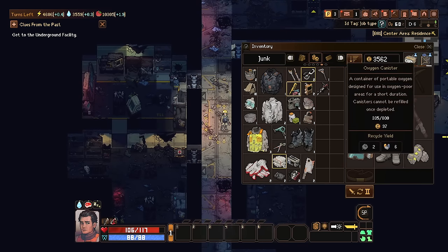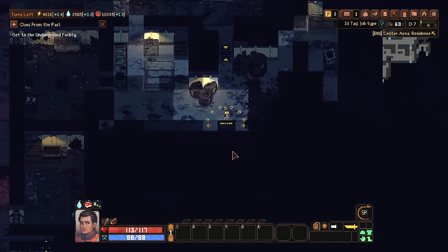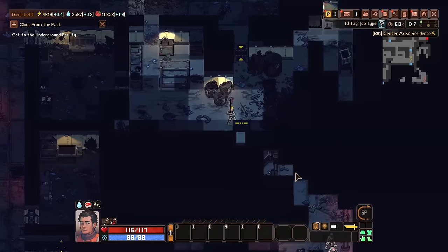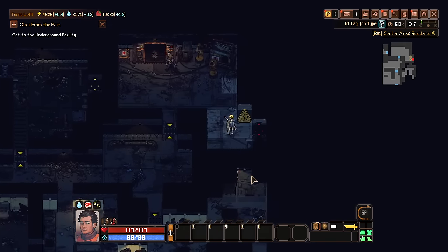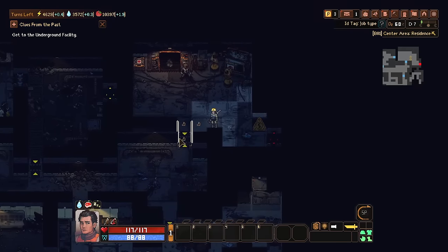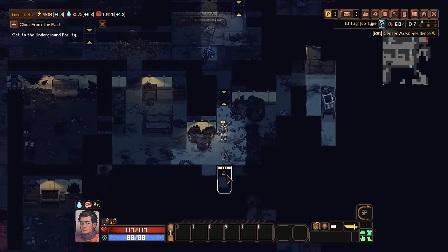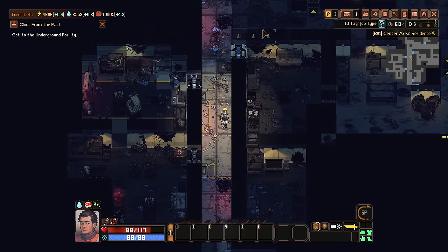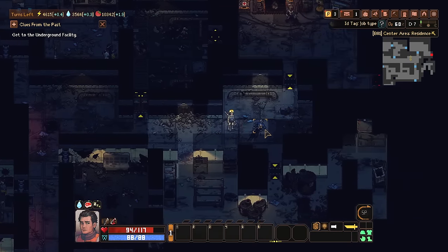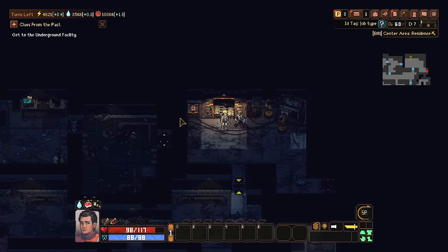We are low on oxygen right now which kind of sucks, and our canister is getting a little bit lower. I may actually just have to go up to the surface before too long to refill my oxygen canister. We did get some stuff down here. There's a door that requires a keycard for the power array. Do I have a meter on screen that tells me how much is left in my oxygen tank? That feels like really pertinent information. After wandering around I think it's a good idea to go back up and resupply — my oxygen is getting really low and without a flashlight this is really dangerous.